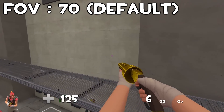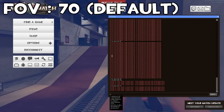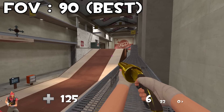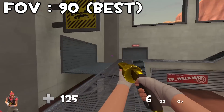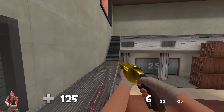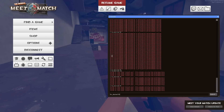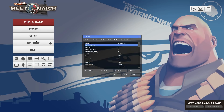New players generally have a lower FOV because they haven't changed it or don't know how to. 90 is probably the best FOV to play on for games like TF2, where you want to see as much as you can without everything looking really weird. You can change it by typing 'fov_desired' in the console, or you can go into the advanced settings in your game options — there's a slider in there and you can change it to whatever you want.